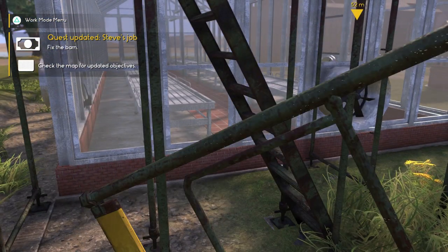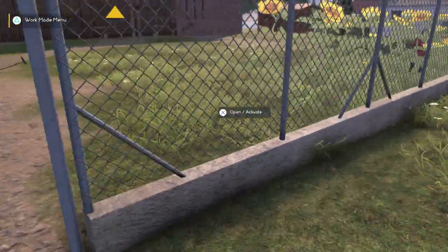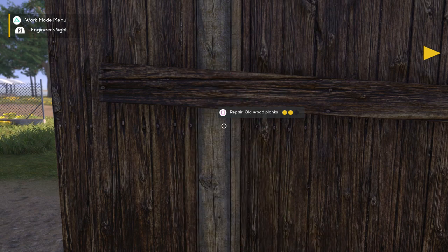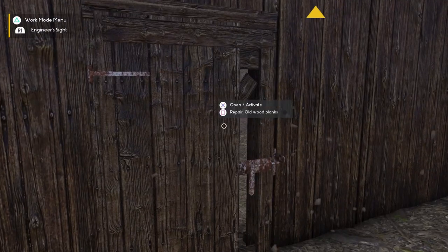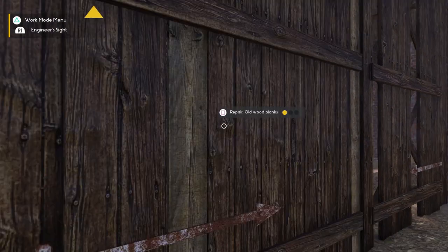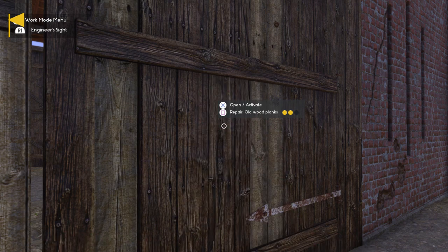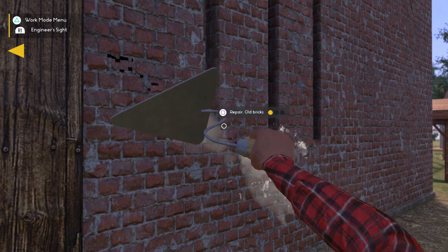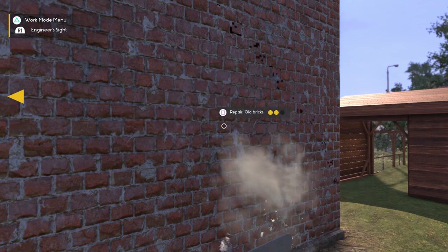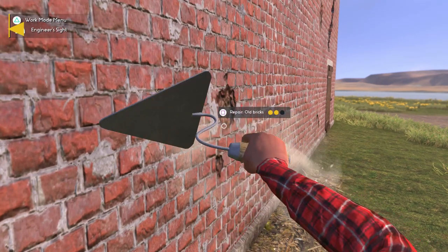There we go — oh, now he wants us to fix the barn too. Okay, let's get rid of that and move over to the barn. Let's start repairing. This repairing mechanic is probably one of the best things about this game. Okay, there's that, and repair some of the old bricks. I gotta repair that old brick, and looks like some of the stuff inside too. This whole town is just falling apart.